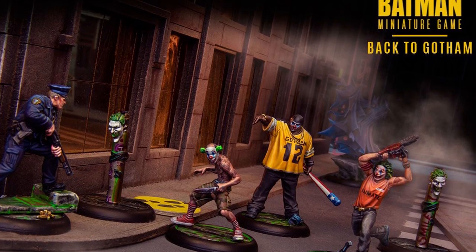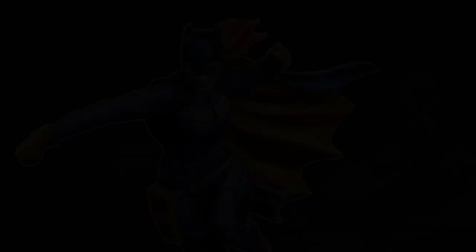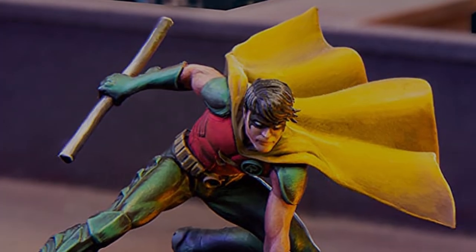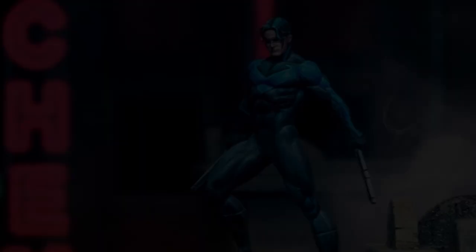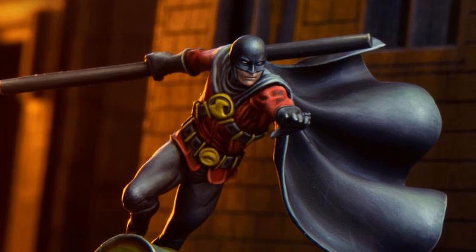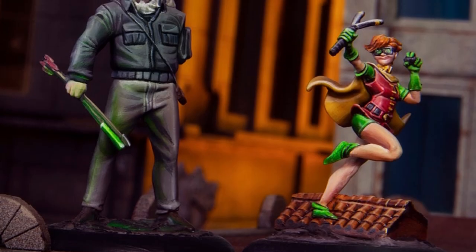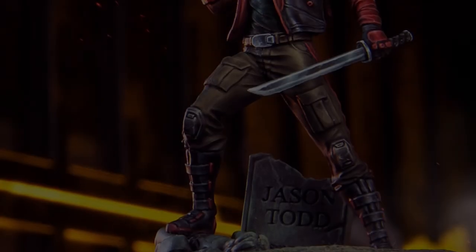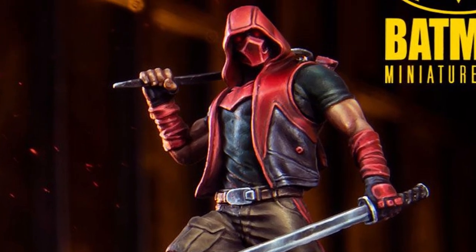The GCPD will have easy access to the arrest special action, allowing them to permanently remove enemy models from the game after knocking them out. Alternatively, the Batman crew can focus on taking famous vigilante crime fighters and sidekicks like Batgirl, Robin and Nightwing, who are typically strong combatants in their own right. Such a crew will tend towards fewer elite models with great fighting capacity and lots of mobility, especially vertical movement, with easy access to the Batclaw special action and the capacity to deal heaps of stun damage.